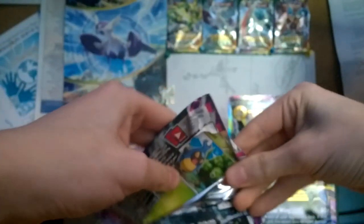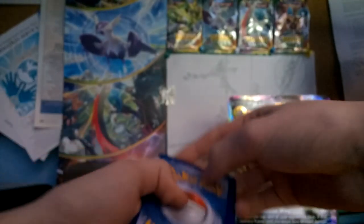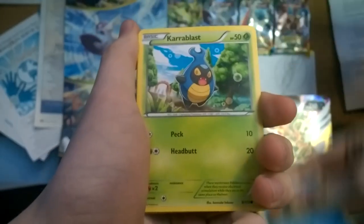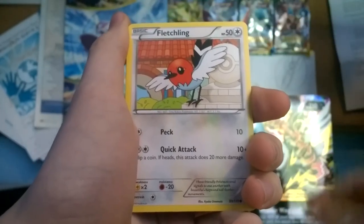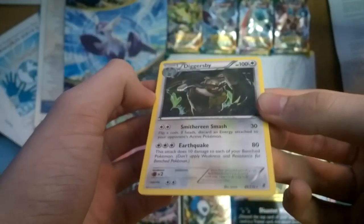We're gonna completely turn it around — I can already feel the luck coming on. I just threw that in the air like I just don't care. Alright, we got Dimension Valley — very nice, it's pretty competitive. We got Boldore, Kingler, Carbink, another Joltik, Pumpkaboo — building up the Nightmarch cards — Roggenrola, Fletchling, Reverse Gummi. And the second Ultra Rare is a Diggersby. Only two regular rares, but let's see if we can turn the luck around with Primal Clash.